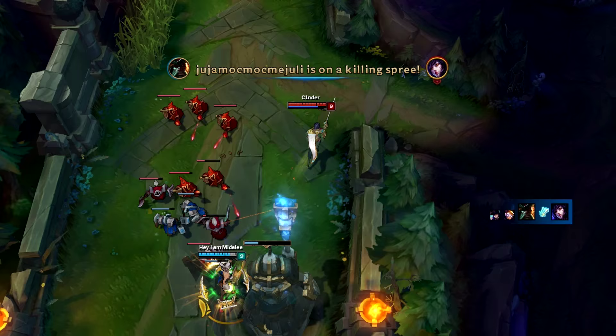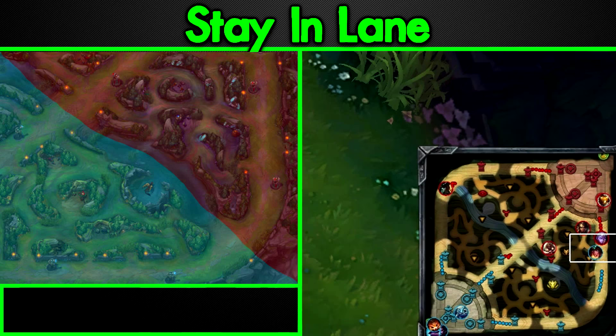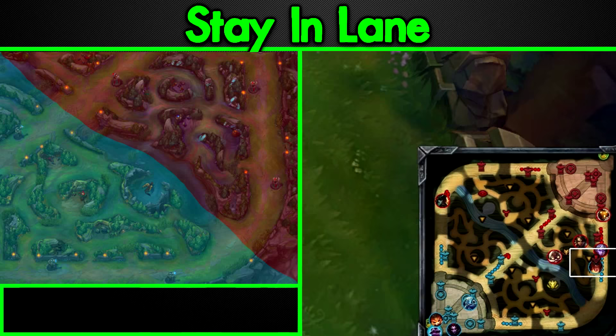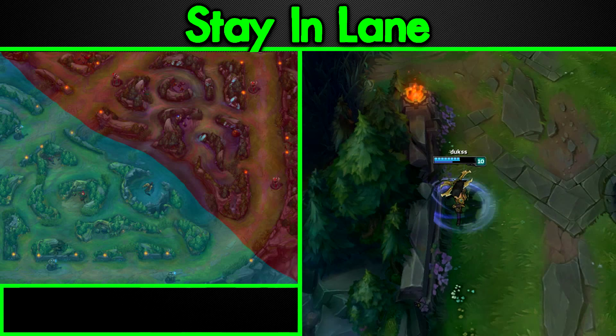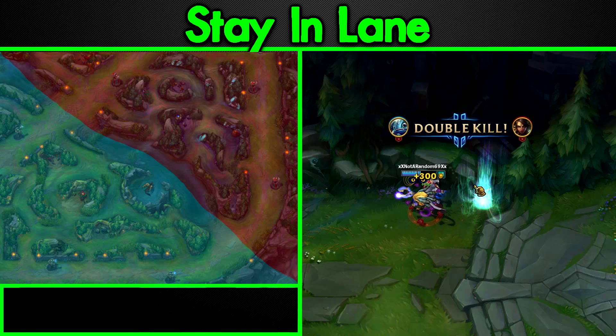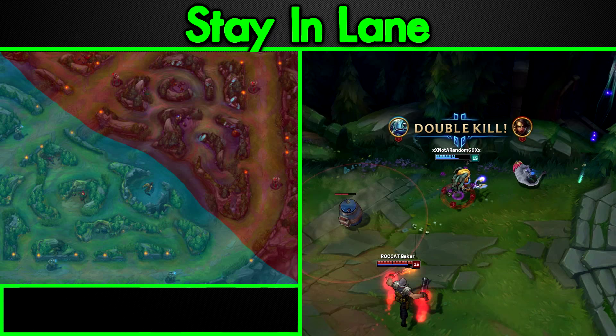Staying in lane and maintaining pressure is a fantastic method to continue the siege and not allow your enemy bot lane, who are clearly losing, a single second of breathing room. If you got the first turret you're 99% of the time in a win condition. This means you'll be able to take the second turret just as you took the first. Remaining in lane and continuously applying pressure and sieging the second turret can be a good powerplay and a fantastic demoralizing tool.